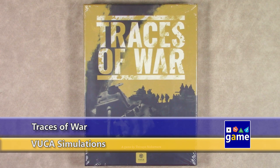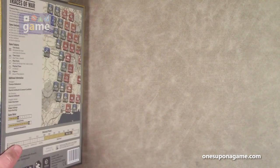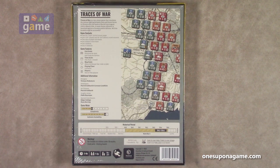Hi, welcome back to Once Upon a Game. I'm Kevin Kitchens, and in this episode we're doing an unboxing of Traces of War, a game designed by Tetsuya Nakamura from VUCA Simulations. This is a very thin box, very dense. It is rated 9 out of 10 on solitaire suitability and 4 out of 10 on complexity. It's a two-player game that simulates the intense fighting between Axis and Soviet forces in Ukraine after the Battle of Kursk, from August 1943 to March 1944. A major Soviet offensive is launched against a German mobile defense — will the breakthrough be successful? Let's crack it open and see what you get inside.